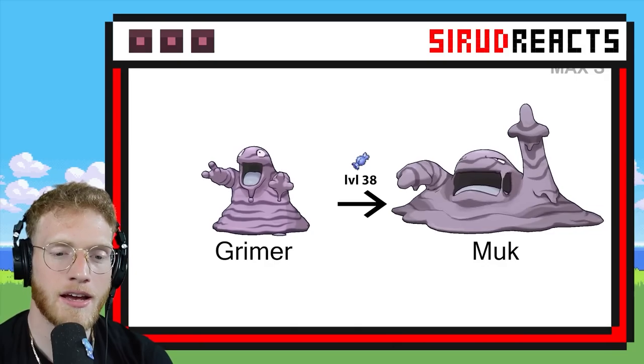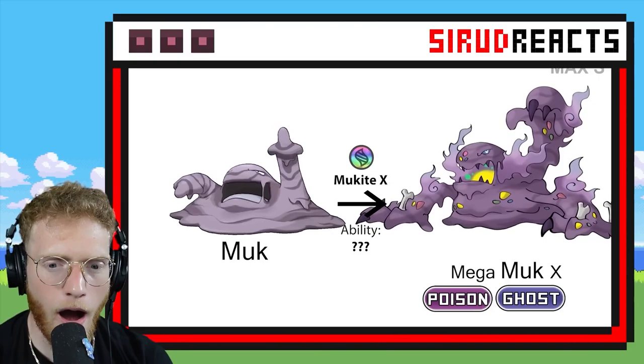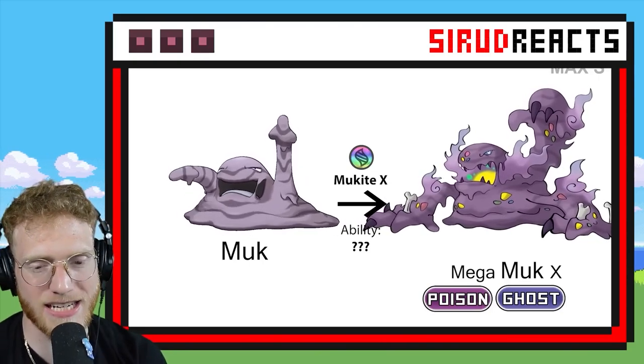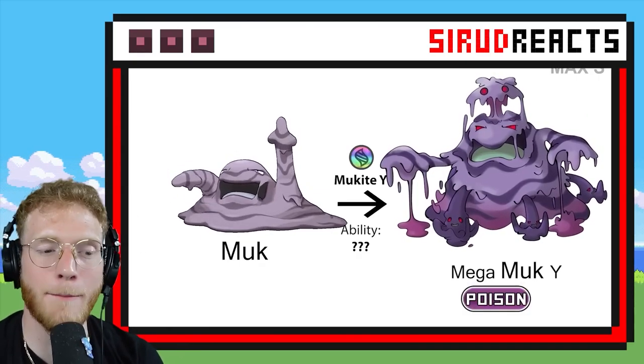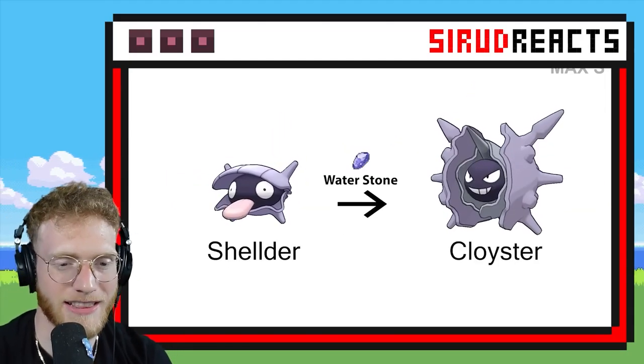Mega Muk — that rolls off the tongue really well. It's got like bones in its arms — that is pretty cool. Poison Ghost type. And this one's a straight up Poison. I like the Muk ones — they're cool! I really like the Muk ones.